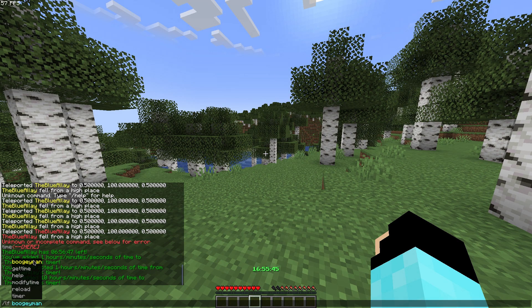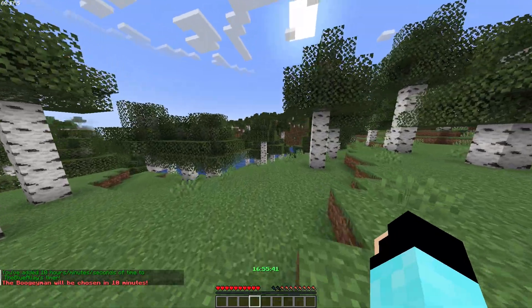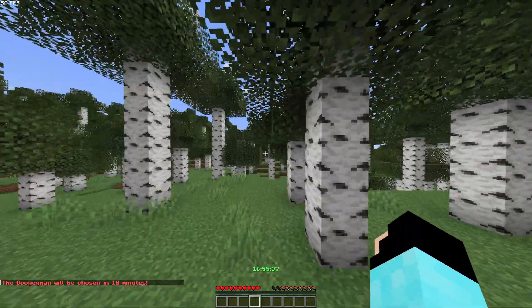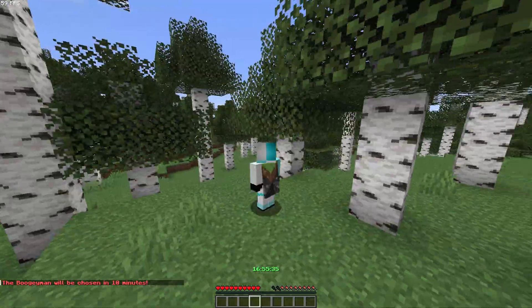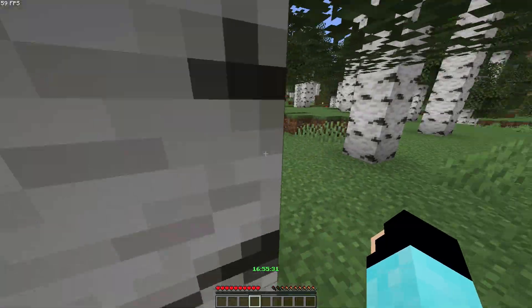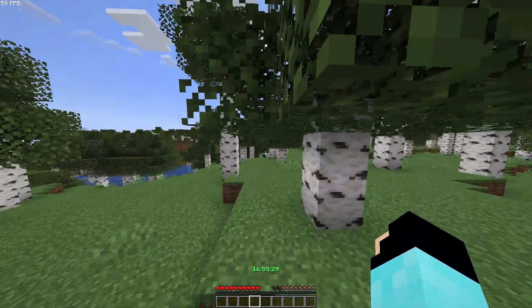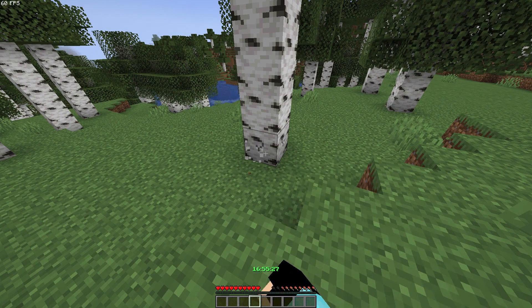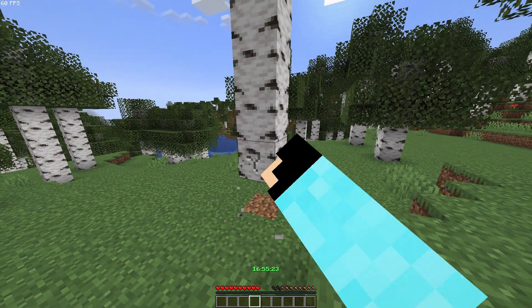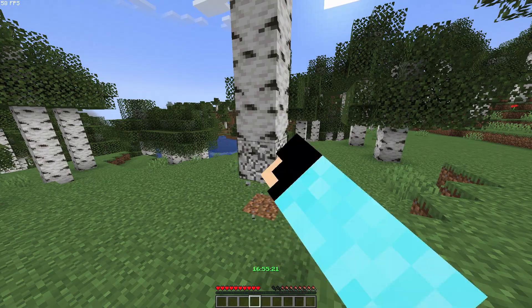You must also remember to start the boogeyman every time you start the session. You will need to put the command 'lf boogeyman role' and then it will start the countdown for a boogeyman. A very nice feature of this plugin is everything is configurable — you can change how many boogeymen there will be.